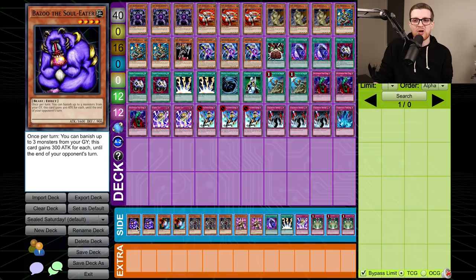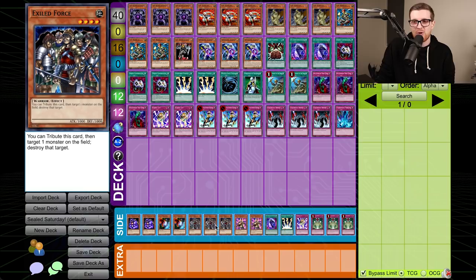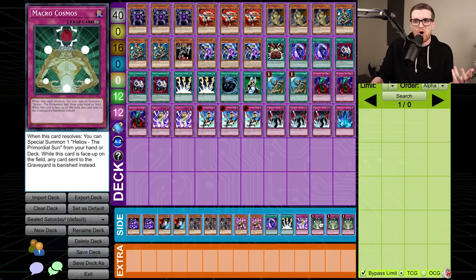The side deck is comprised of cards I might want to side into: a couple Bazoo if we want to get cards into the banished pile — Bazoo gets pretty big. Two DD Scout Plane if Jon plays Macro and Dimensional Fissure, since it blankets both of us and we can keep getting it back. Triple Exiled Force — overkill, I won't play three. Two Kaiku the Ghost Destroyer — the only good thing is it's 1800, but banishing monsters out of the opponent's graveyard is terrible in this set. The third DDR, third Lightning Vortex, third Karma Cut, and triple Macro Cosmos in case there's some strategy — but honestly I kind of want to stray away from cards that banish and try to keep Jon off as many cards in the banish pile as possible.